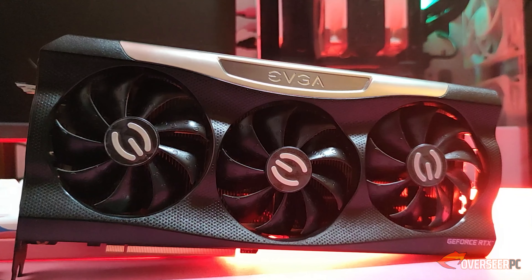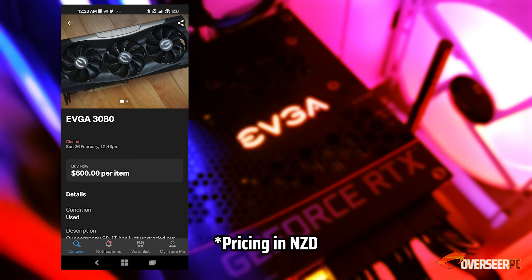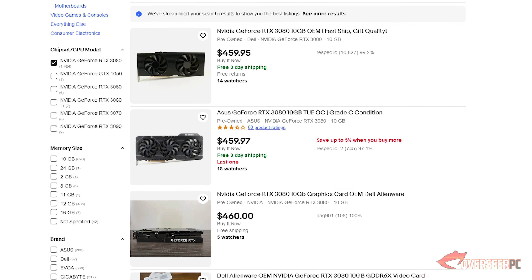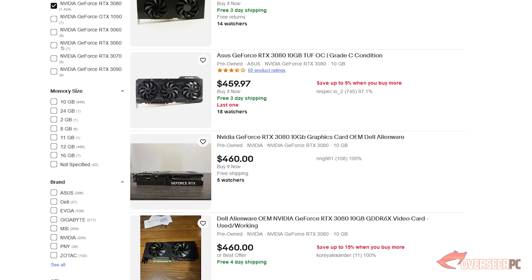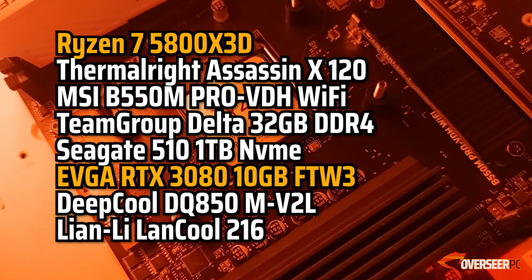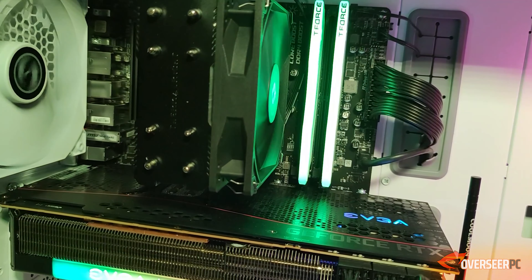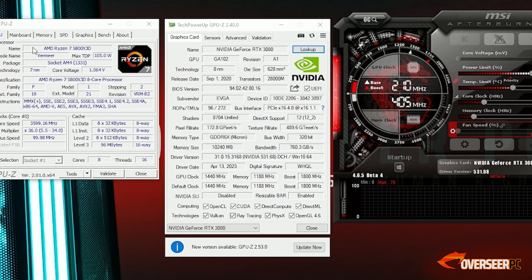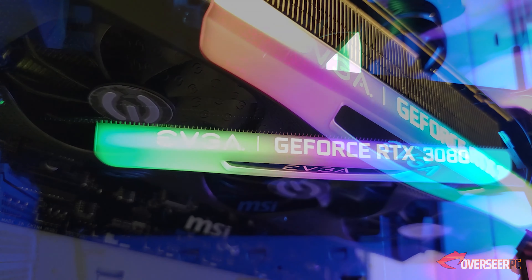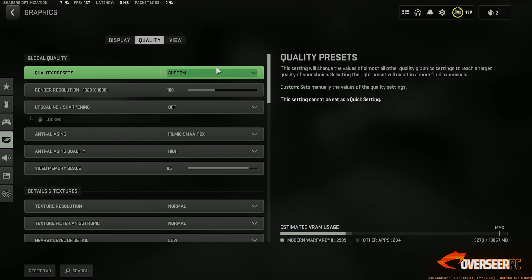What we have here is the EVGA RTX 3080 FTW3. We bought this card used from a 3D graphics designer for about $380 US dollars equivalent — you may be able to find good deals on your own used market with the current oversupply. We paired this card with our Ryzen 5800X3D rig: a B550 motherboard, 32 gigabytes of DDR4 RAM, and a Thermalright cooler. Everything is left on stock apart from XMP and ReBAR enabled in the BIOS, and we are recording using an external capture card so there will be no FPS loss during benchmarking.